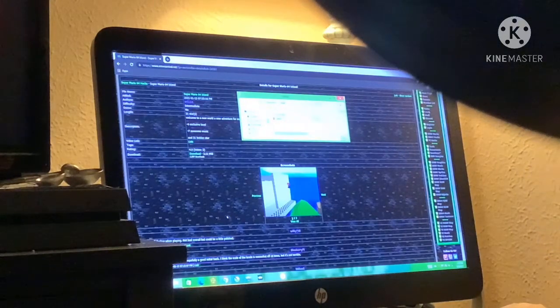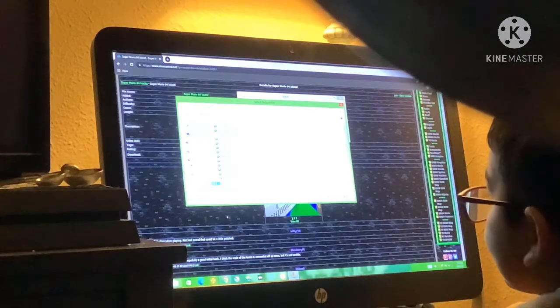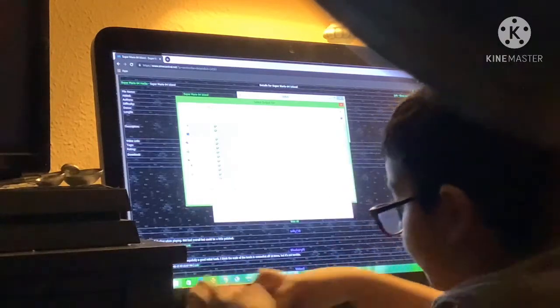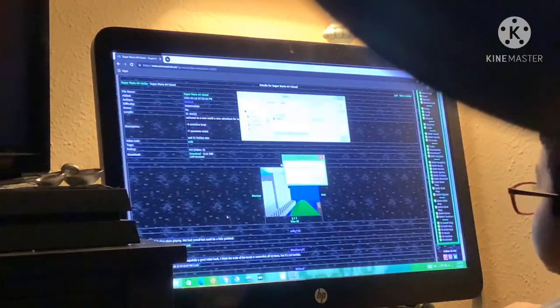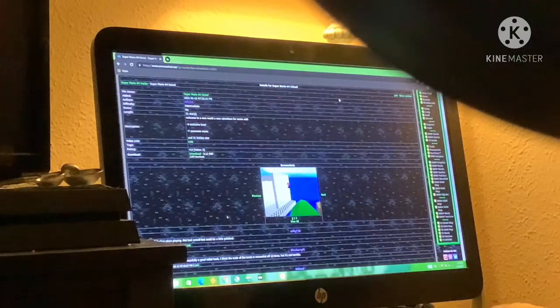Now you want to double-click the file, but you can rename it. I'm going to name it Super Mario Iron. Click Enter or Save, and then it shows a prompt — click OK, then click X.